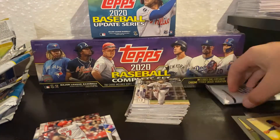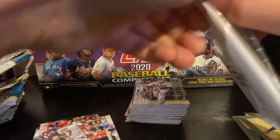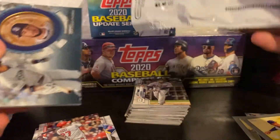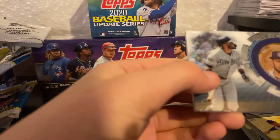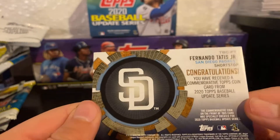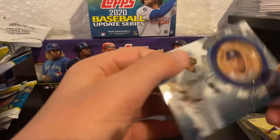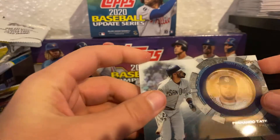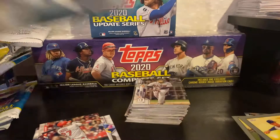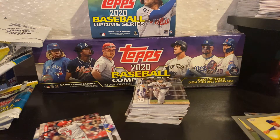I have the one special pack left — what do you think we're gonna get, guys? We got a Fernando Tatis Jr. coin card! That's actually really cool. The back says 'Congratulations, you have received a commemorative Topps coin.' That's really thick but a little off-centered, I think. Pretty cool design. No big hits, but that's kind of expected with Update — there's not much in the way of good rookies.